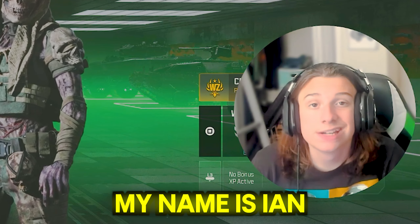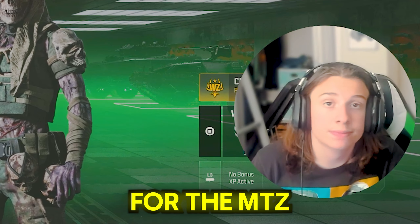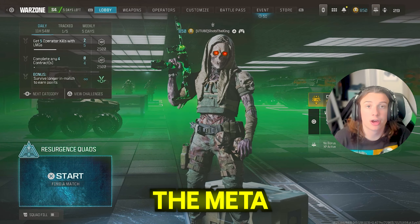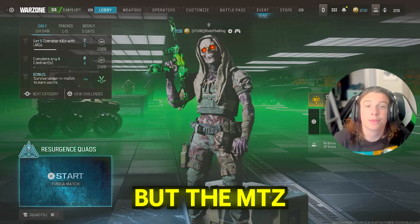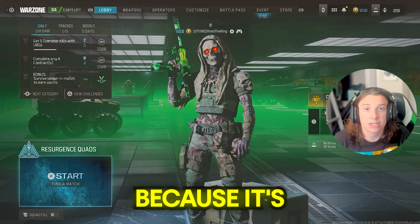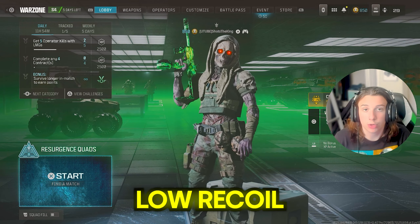Alright, what is up everyone, my name is Ian, otherwise known as Shots, and in today's video I'm going to show you the best class setup for the MTZ762. A lot of people right now in the meta are using the MTZ556, but the MTZ762 is also a very good option. It's a battle rifle with a lot higher damage while still maintaining very low recoil.